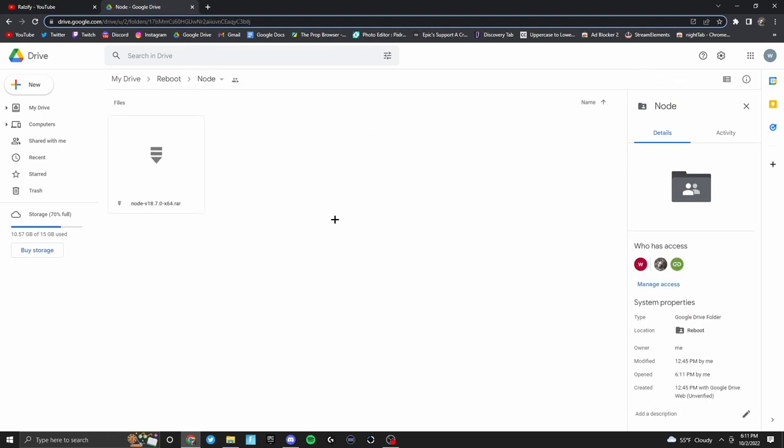Next up is Node. Fortnite cannot run without Node being open in the background, so you do indeed need to download this. When you download it, it will be a .rar file, so you will need to extract that and then you'll get the setup, and from there you can set it up. I'll show you that in a second.